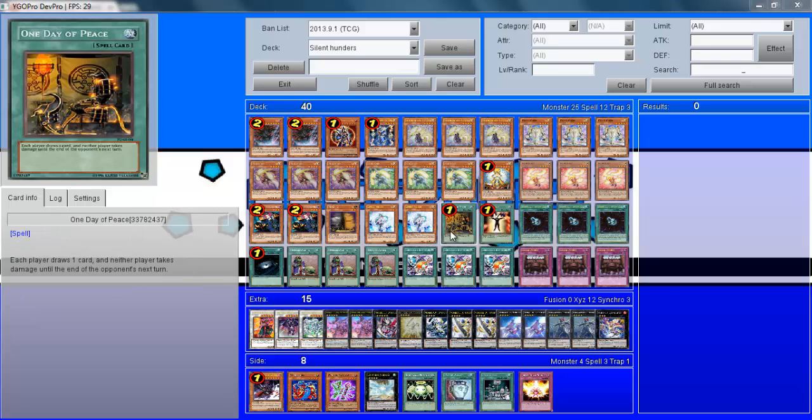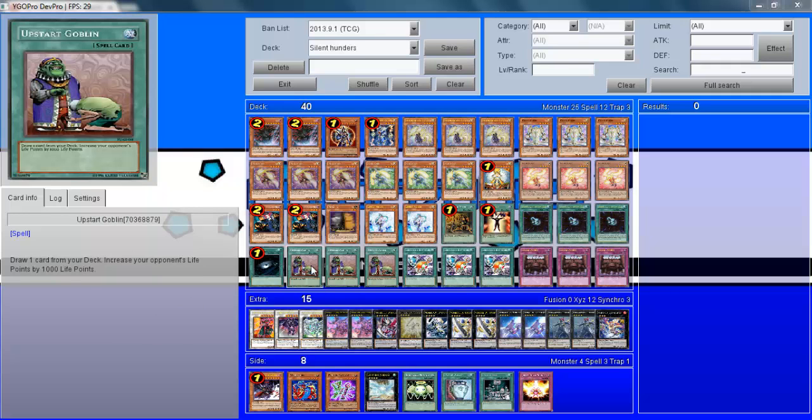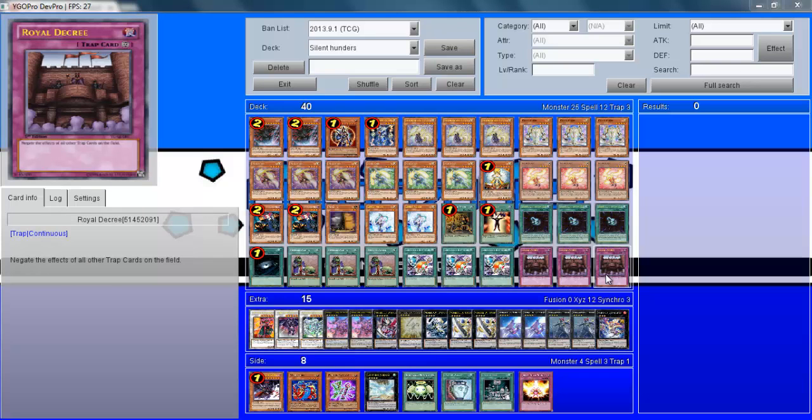For spells: 1 One Day of Peace, 1 Mind Control, 3 Rank Up Magic Numeron Force, 1 Dark Hole, 3 Upstart Goblin, 3 Recycling Batteries. And for traps: 3 Royal Decree.